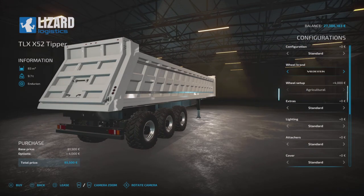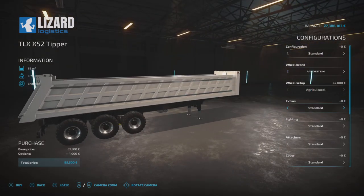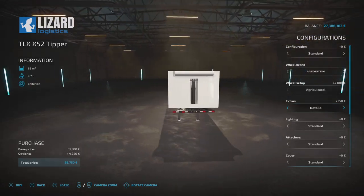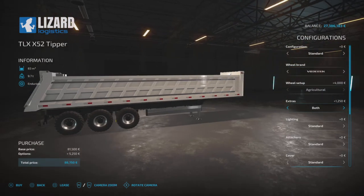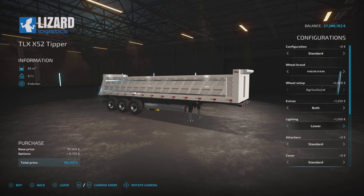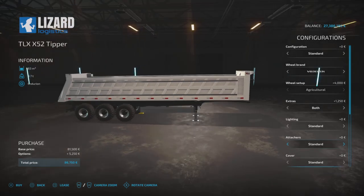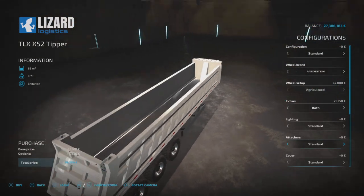Extras: standard, side bumpers on either side, details that add red and white stickers all around the trailer, or both together. Lighting options: standard, lower — placing lights below the stickers — upper placing them at the top, or both for a fully lit-up look. There's also a rear hitch attacher option.